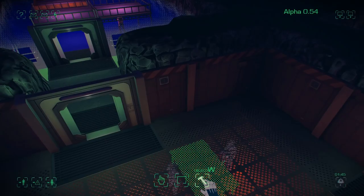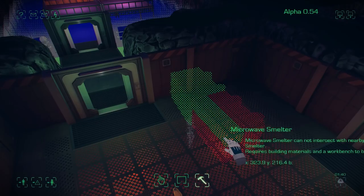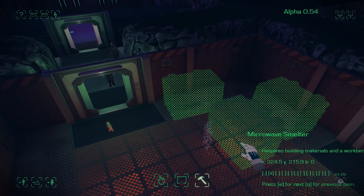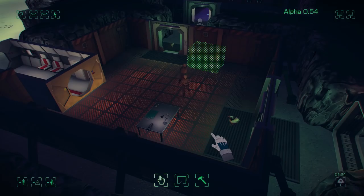This room is now built and we're going to need to place a microwave smelter so we can get some materials going. You can click and drag to rotate as usual, but if you found that annoying you can use the new system: press R and T to rotate at 45-degree angles. If you place something you don't want, you can right-click and click on it again to pick it back up.